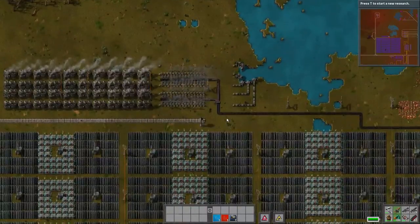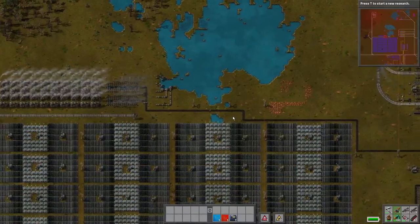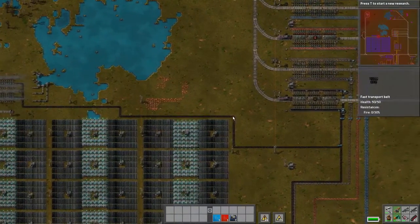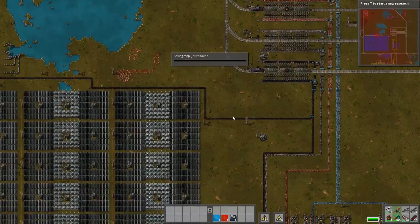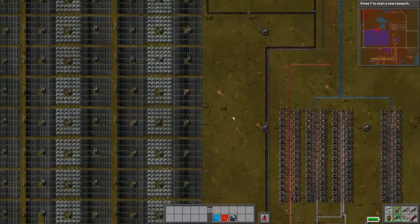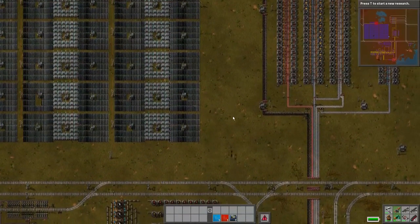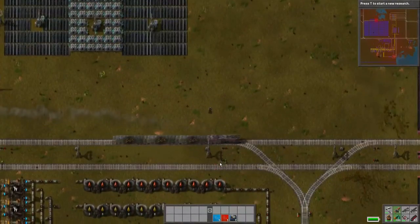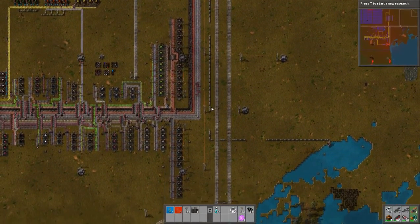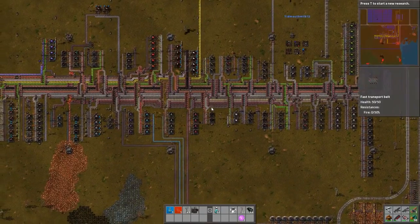There we go, so that's the steam engines going. All my construction robots got eaten, but never mind. I'll have to bring some more. I'm going to head back over and grab some. All I have to do is get in the logistics network and they should bring me some. I missed the train - I brought it up to the power production zone, but I didn't stop the train when I got out of it, so it's just gone back and left me behind. Oh brilliant. We're actually getting attacked quite a lot at the bottom as well.